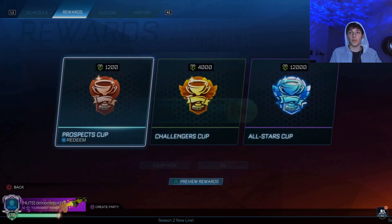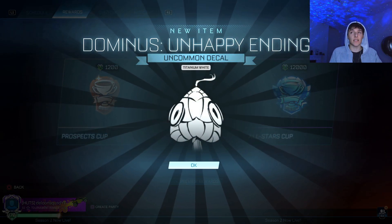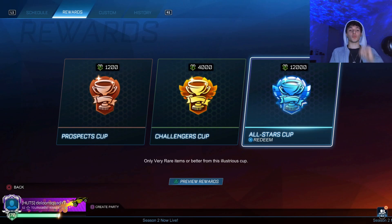I can open one more Prospect Cup. Let's do some mathematics here — I can open one more Prospect Cup. Titanium white. Now, two All-Stars Cups.